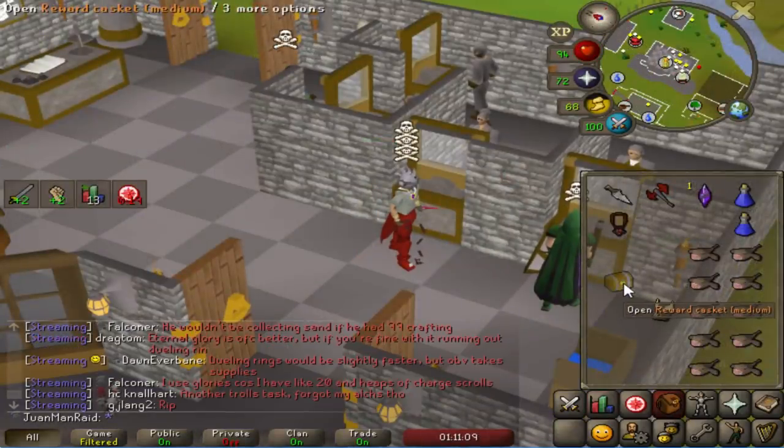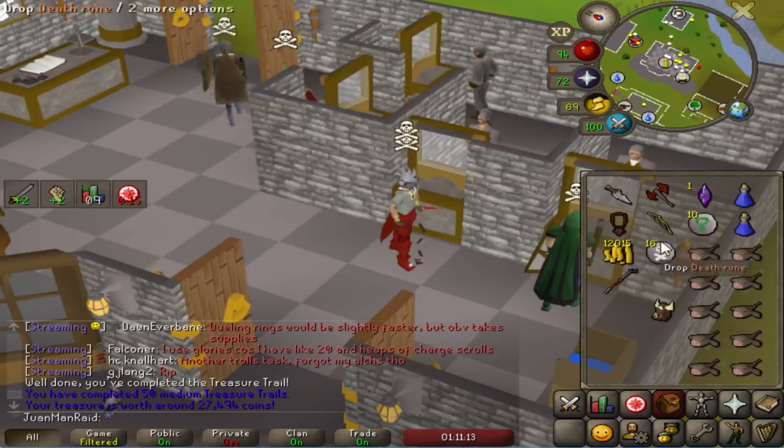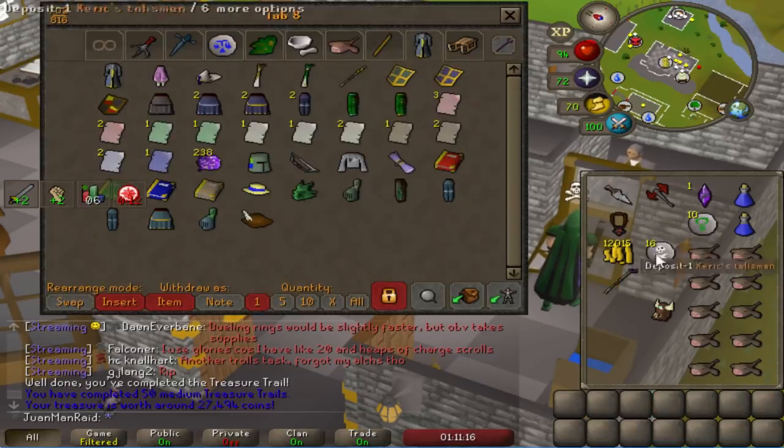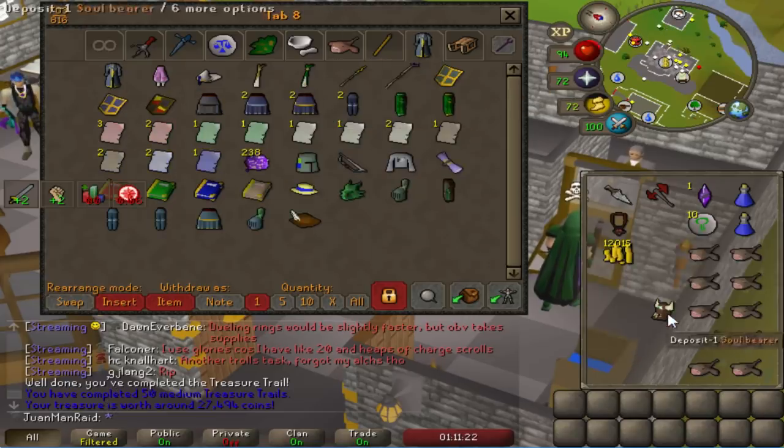Let's go open this up - we got this from Dagannoth. An Ancient Crosier, bro. I have a Crosier already, I think. Yeah, I got one of these recently. Still looking for a headband, really, to complete one of the hard clues that we need.